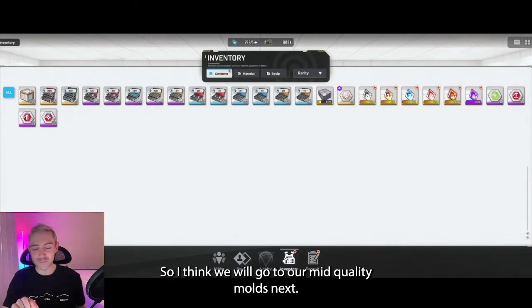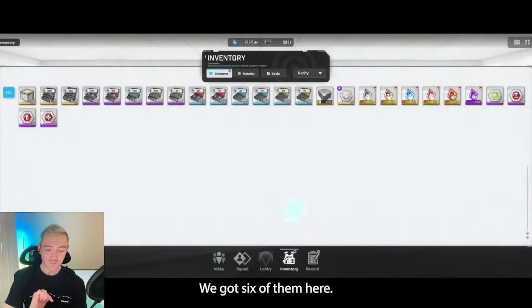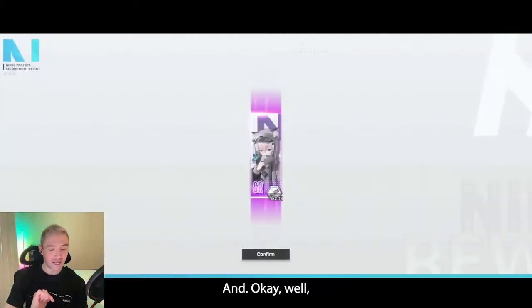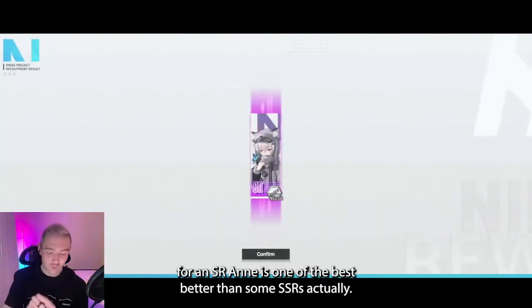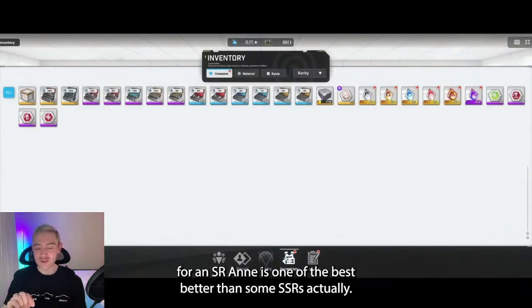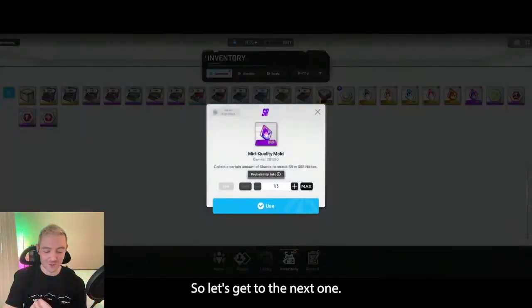So I think we will go to our mid-quality molds next. We got six of them here. Anne. For an SR, Anne is one of the best — better than some SSRs, actually. So not a bad way to start out our mid-quality molds. Let's get to the next one.